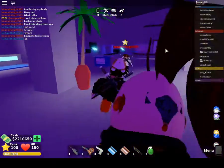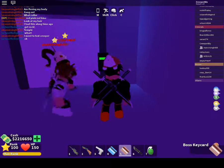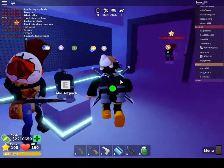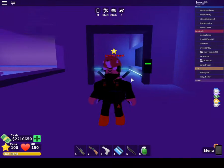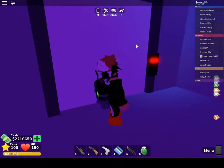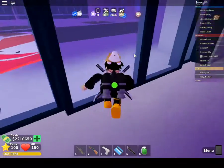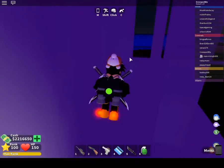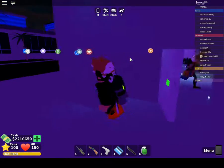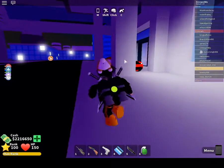Head over to that door right there, which you can open using the boss key card, and then the jetpack is yours. You can only use it once, and other players can't use it. If you get locked in there, there's a back door all the way over here — you just walk through it.